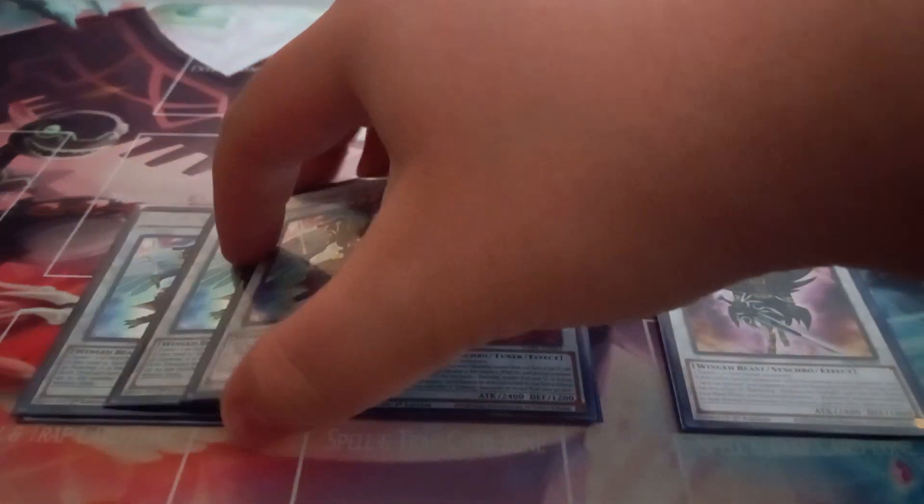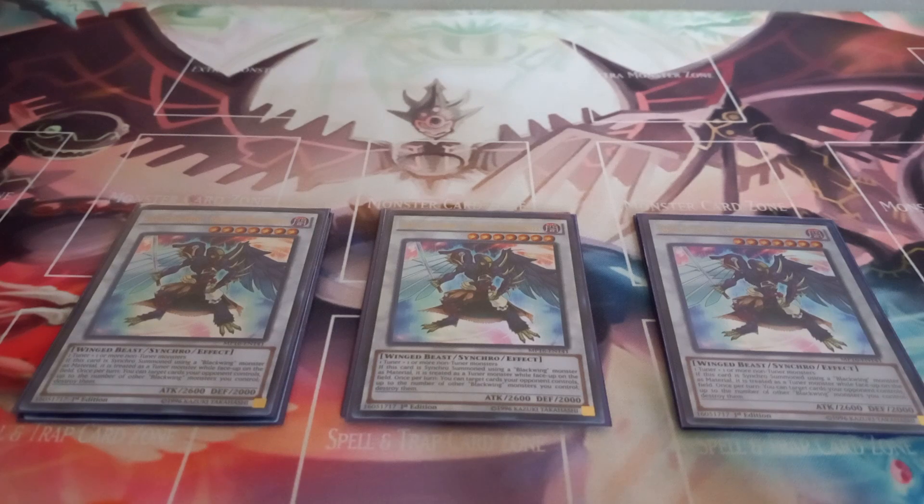Then I play three copies of Assault Blackwing Raikiri the Rain Shower — I will never build a Blackwing deck without three copies of Raikiri. Raikiri has the effect: once per turn, you can target cards on your opponent's field up to the number of other Blackwing monsters you control and destroy them. It also becomes a tuner if synchro summoned using only Blackwings. The main thing is the targeting effect on the back row. Since Raikiri is a soft once per turn, if you summon it, use its effect, get it off the field, and bring it back, you can use its effect again as it's now considered a different card.